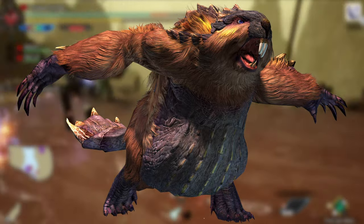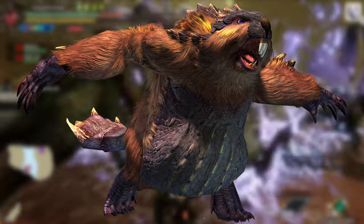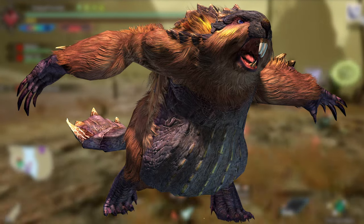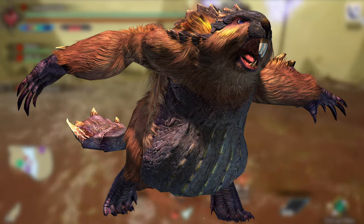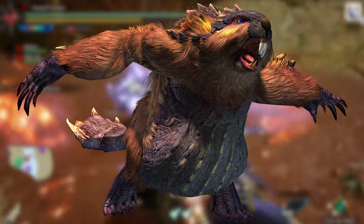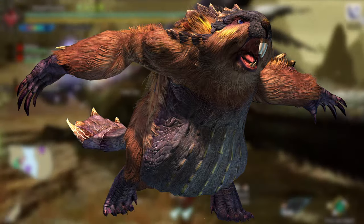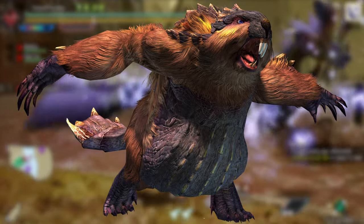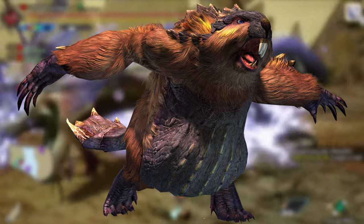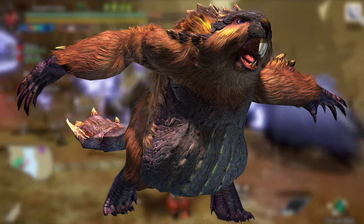He looks a little rough currently, but like Congalala, with proper fur that actually looks like fur and a little touch-up, he could look a lot better. Fight-wise, there are actually a few variants of him — one being a desert variant that can move mud, which could be really cool. You could transfer that over to the main species, so you have melee attacks throwing mud everywhere, and then have him pick up a tree or grab a dead tree and just swing it around. In an icy area the tree could be covered in ice for ice damage, in a volcanic area half on fire for fire damage.